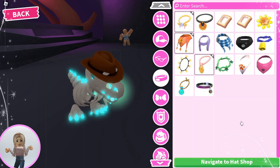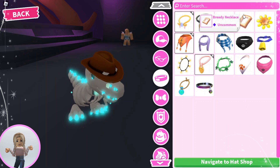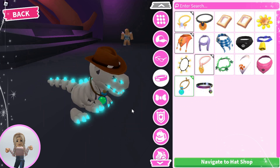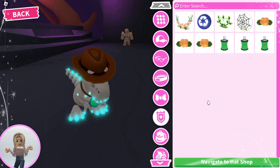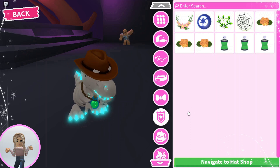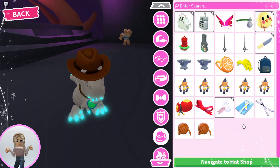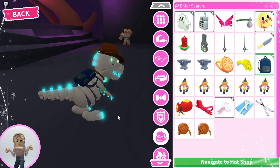Let's see what to put around his neck. The bread is funny, but I really like this potion bottle, so I think he should wear that. I don't think we need any of those others. Let's put something on his back — he looks like an Explorer, so let's give him a backpack.